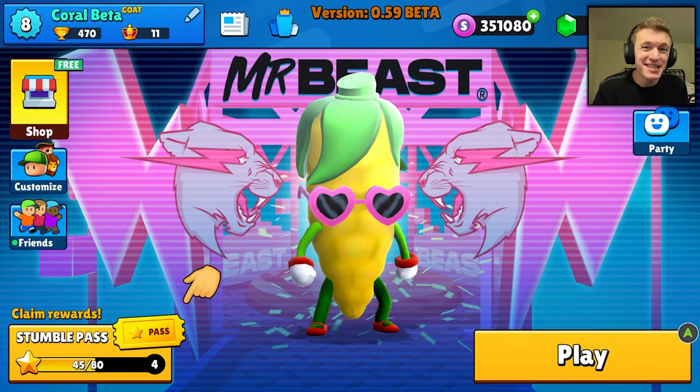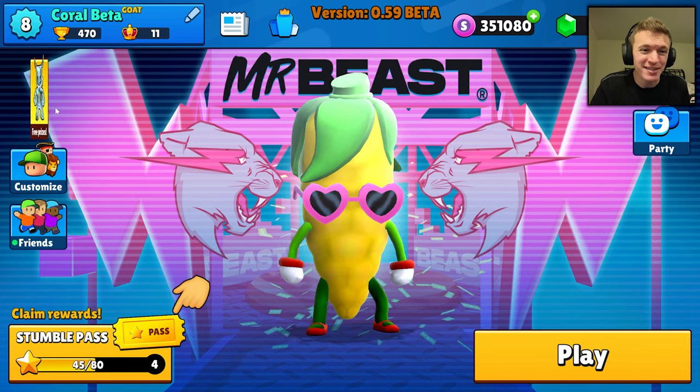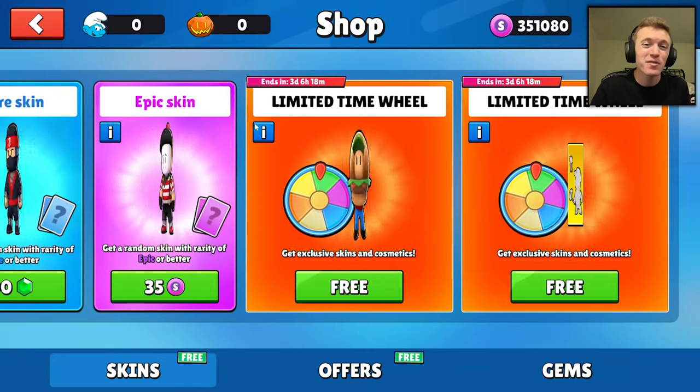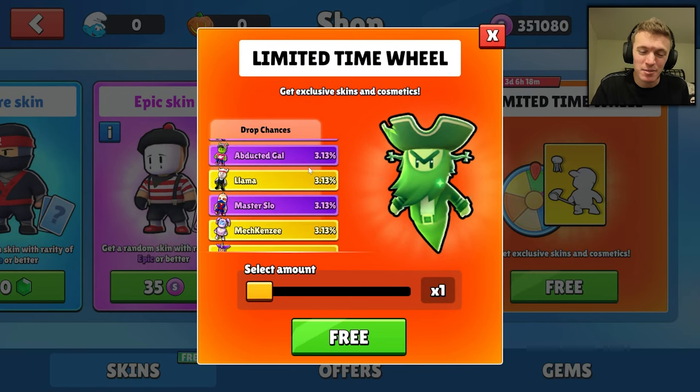Hello everyone, welcome back to another video. Today we are on the 0.59 beta in StumbleGuys, and we are going to be spinning the 0.59 wheel that has all of the brand new skins to try and unlock them all.